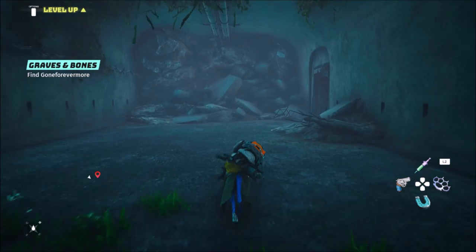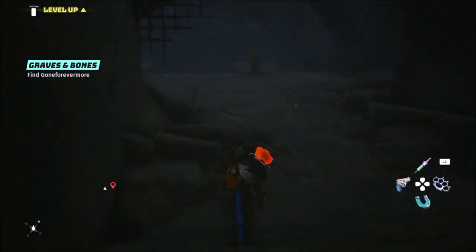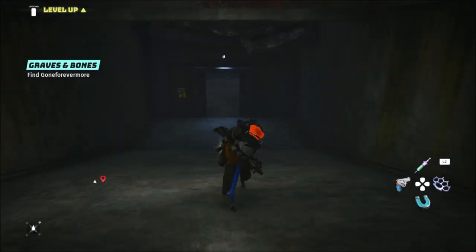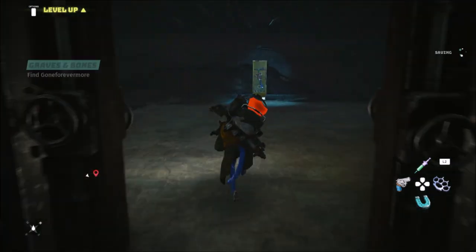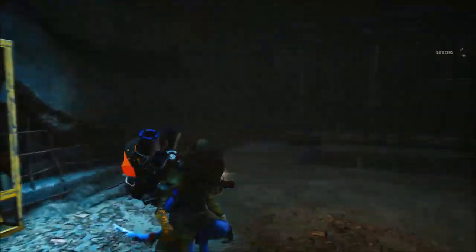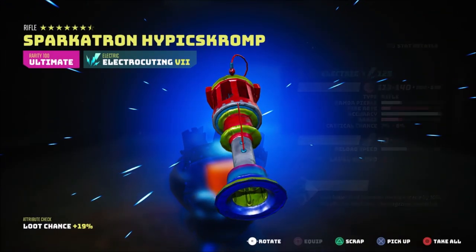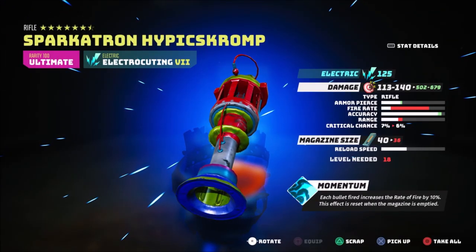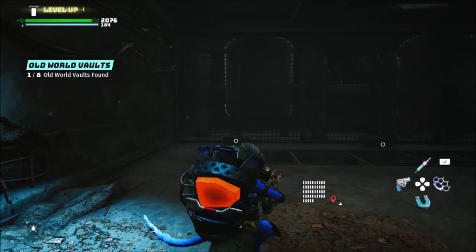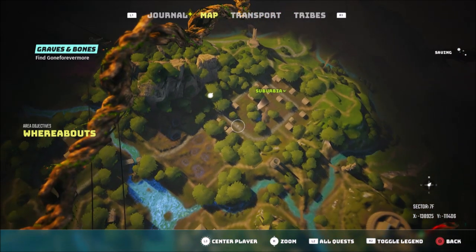The boss is still there because we didn't need to kill it — it's not necessary. We just come over here, open it, grab it, and that's all we need. There's your weapon, but you do have to be level 18 to use it.